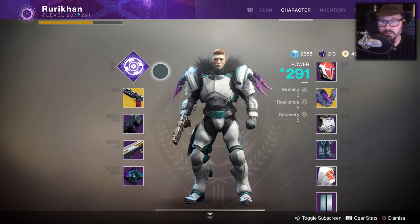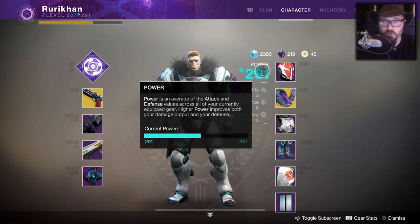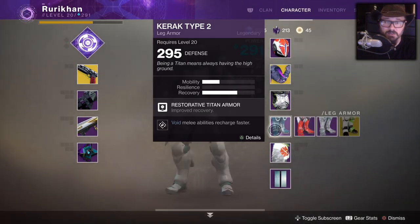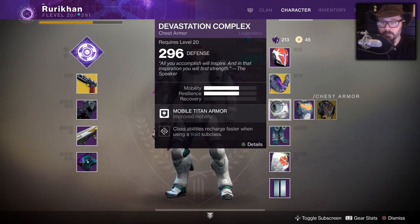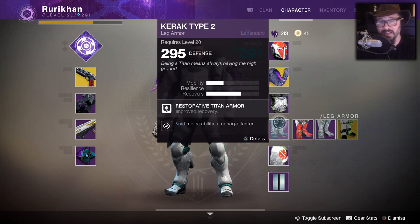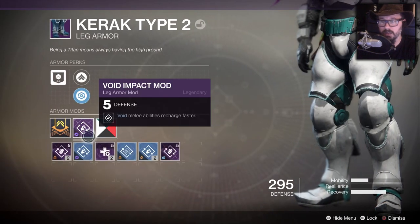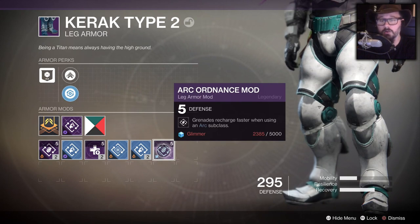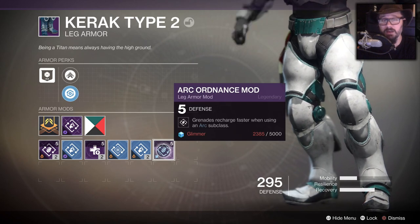Once all your armor has plus five, you'll want to optimize for your subclass. I'm playing Sentinel — the void class — so I want mods that increase my void melee recharge and class ability recharge. This is the type of optimization that determines how much damage you'll deal and how well-rounded you are. It's not just about having plus five mods — you need the right plus five mods for your class.